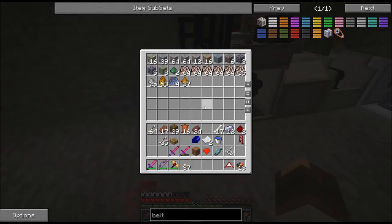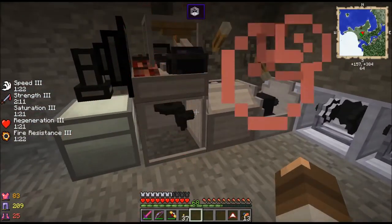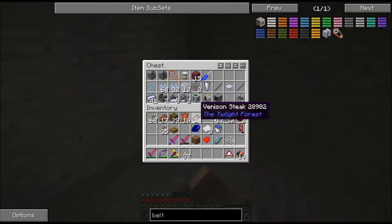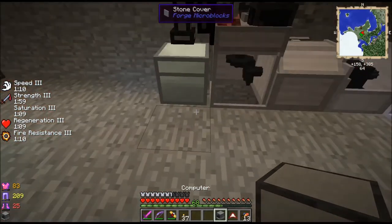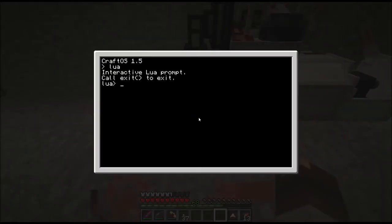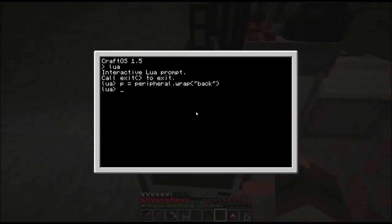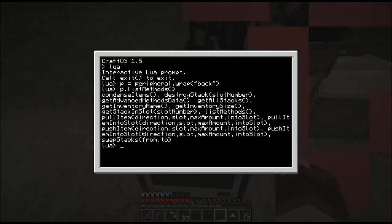I've got all kinds of stuff I'm chucking through there. As far as computer programming goes, I was trying to set this up. If you take a computer, let's pop a computer down and bring it up. Let's map the peripheral - I think it's on the back. What that's doing is it's wrapping the back peripheral to the chest. There's this method called push item into slot and pull item into slot.